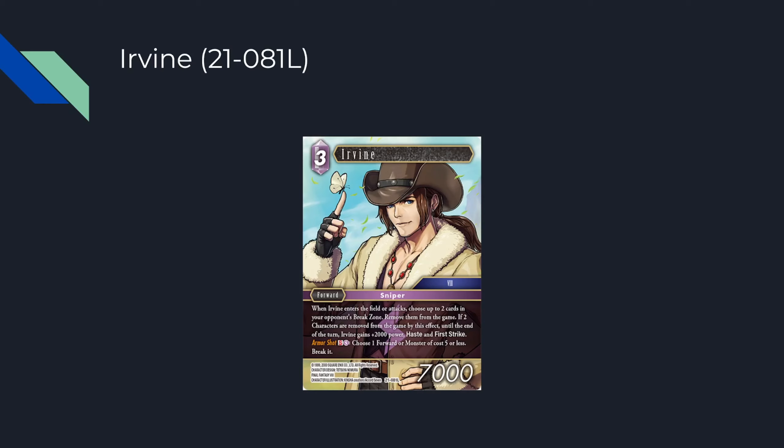Ice just has better remove-from-game cards — like you can play the Edward backup or something like that. I like Irvian in mono lightning, or maybe something like lightning fire, because those are decks that want to be kind of aggressive when it's time to finish the game, but also don't want cards that are only aggressive. This guy does both — attacks your break zone, is aggressive, and removes forwards.